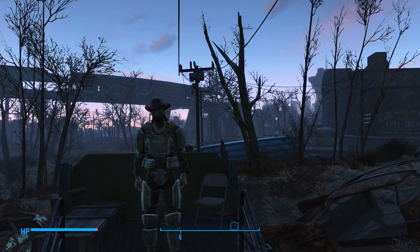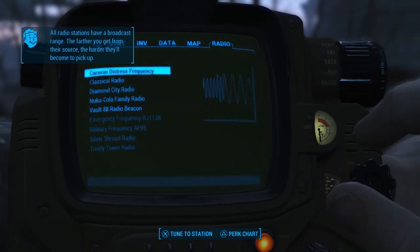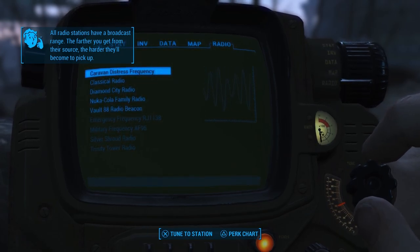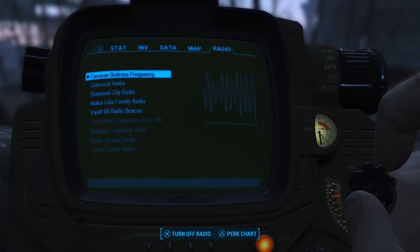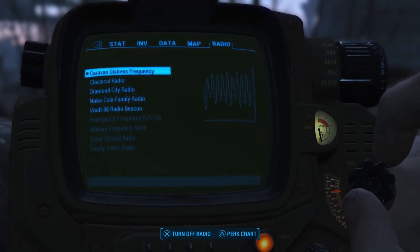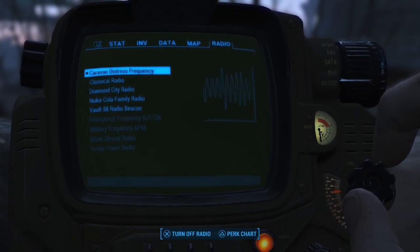Now with that being said, let's go ahead and go into our Pip-Boy. We're going to go over to the radio and let's go ahead and turn on the Caravan Distress Frequency. [Radio broadcast]: 'This is an emergency broadcast. Our caravan's under attack by hostile robots and needs some serious help. We're just east of Watts Consumer Electronics. If anyone in the vicinity can come help, now's the time. Ada, loop this message.' [Ada]: 'Yes, sir.'